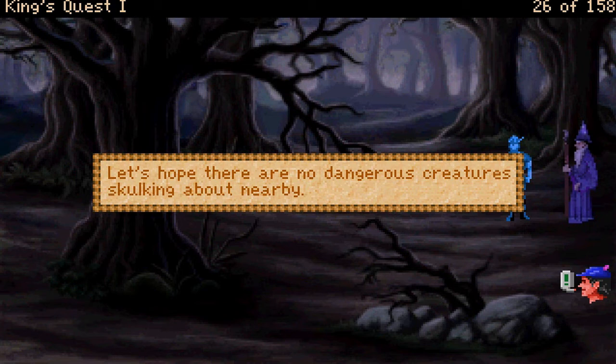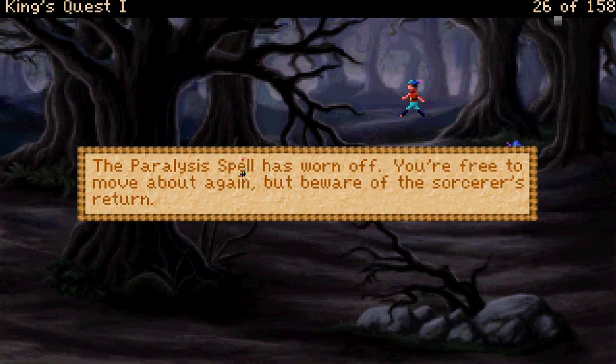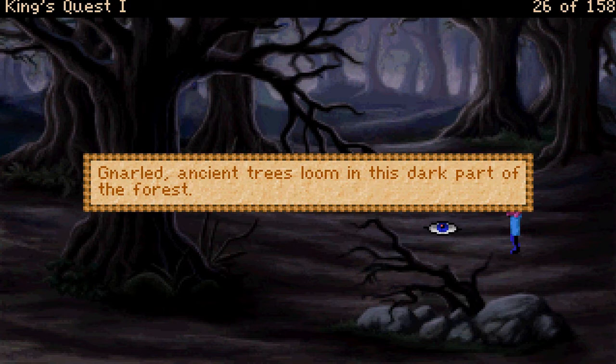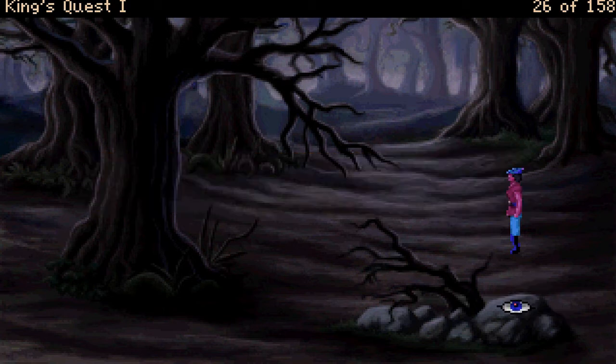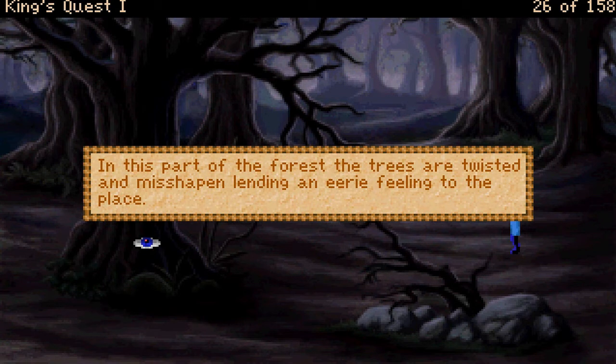Let's hope there are no dangerous creatures skulking about nearby. I'm breaking free — the paralysis spell has worn off. You're free to move about again, but beware of the sorcerer's return. Gnarled, ancient trees loom in this dark part of the forest. Even the rocks seem more jagged and unfriendly. In this part of the forest, the trees are twisted and misshapen, lending an eerie feeling to the place.